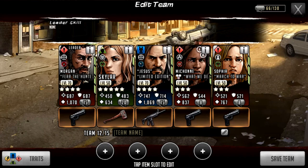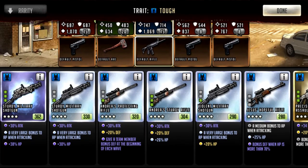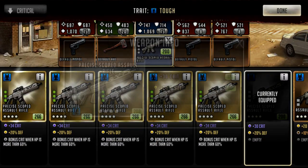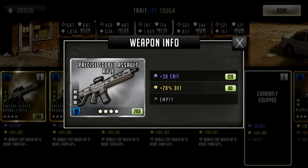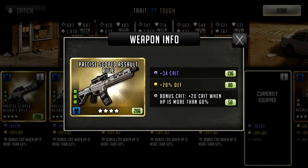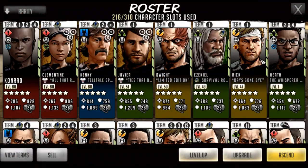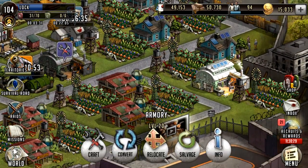That's basically how characters and leaders work. Now, a lot of people when they put weapons in their hands use weapons like these, which just give 30 crit — and that's okay. But when you come to the later stages, you need more, you need as much as possible. I'm going to show you how to get much better weapons. This one has got another 24 crit, which is basically like having another leader in your team.